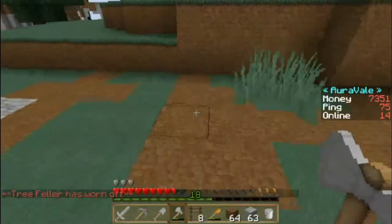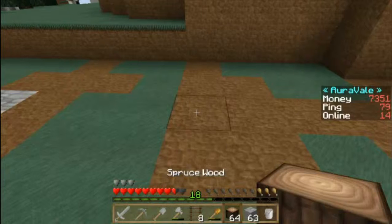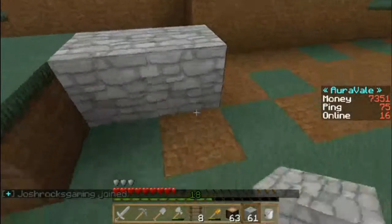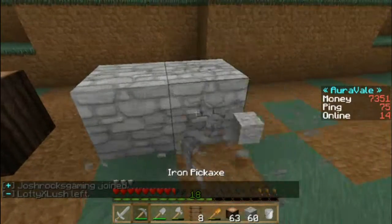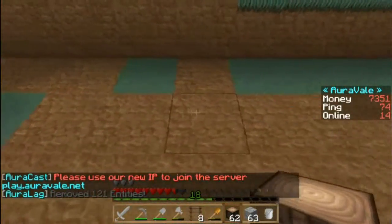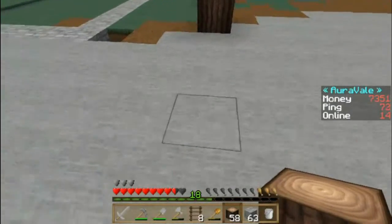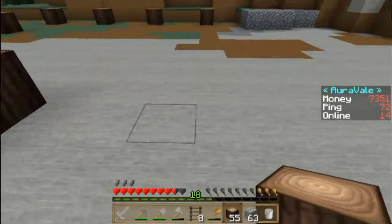We're gonna go three spaces away from our garden, right here, and put this down. A few of these are gonna get mined up because of the lag. From here we're gonna go three over, and three more over, and three more over — that's gonna be the building. So that's the main layout of the ground floor.